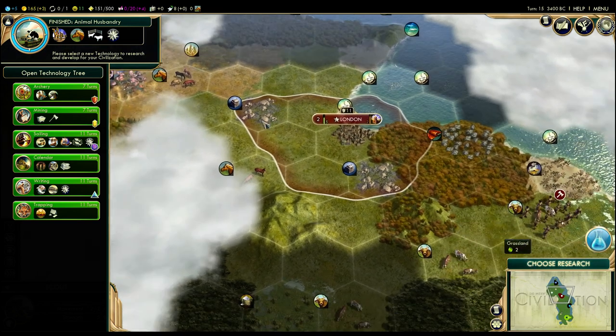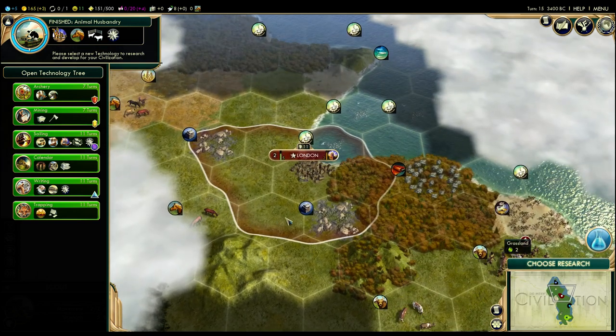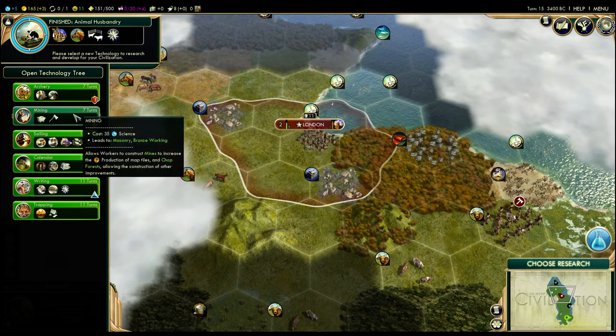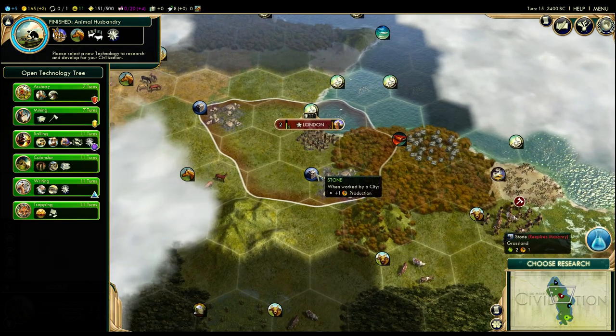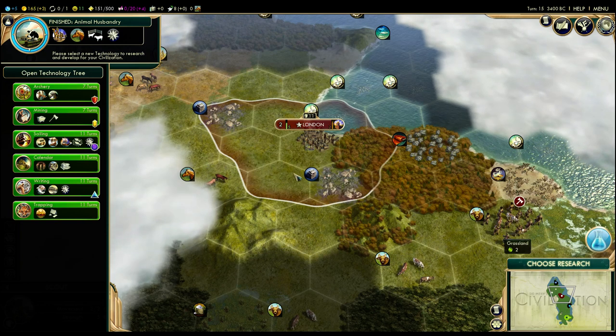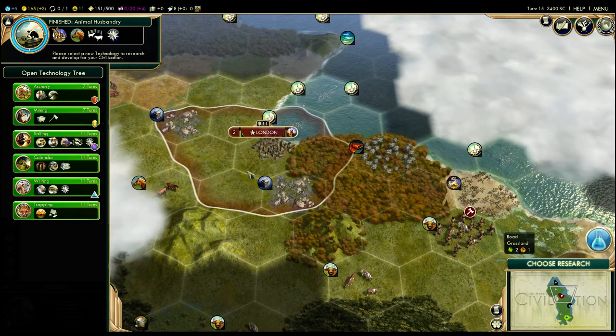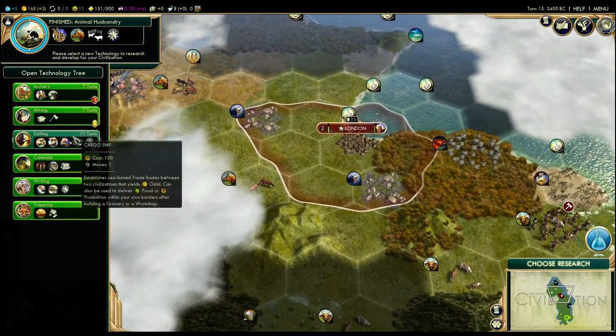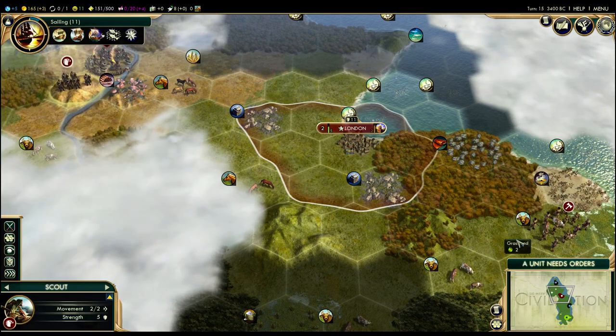Got to choose some new research. I'm kind of torn between grabbing Sailing so we can improve the pearls, and grabbing Mining mostly so we can work our way up to Masonry. The problem with going the masonry route is we don't unlock any new happiness buildings at all. You know what, I'm going to go Sailing just so I can talk about the workboats.